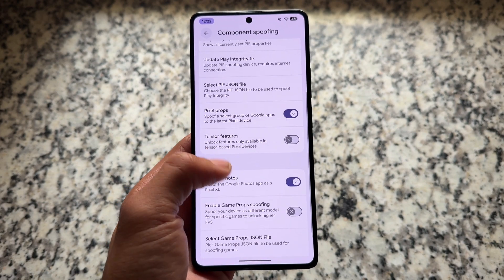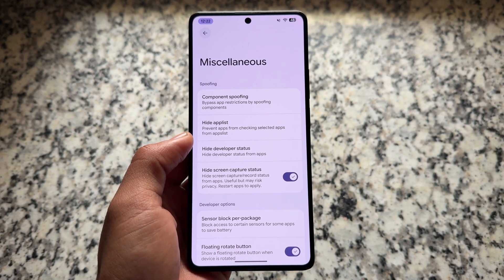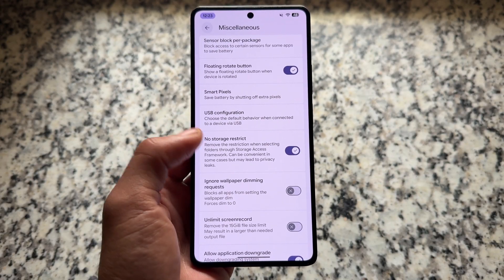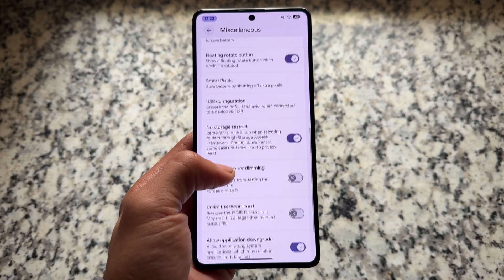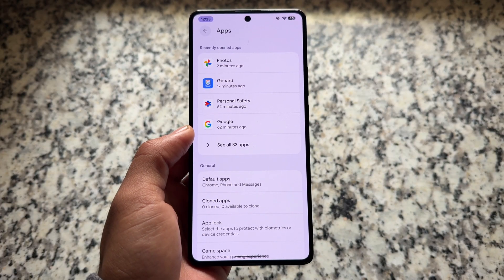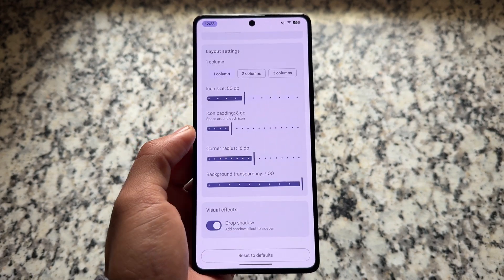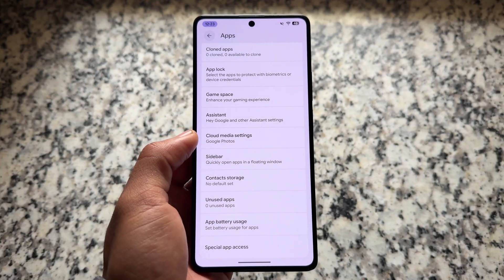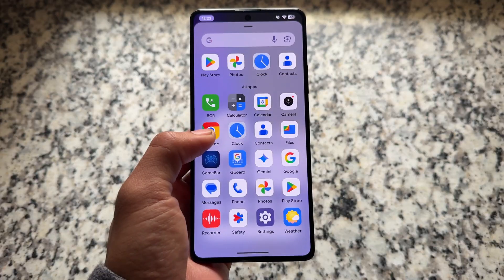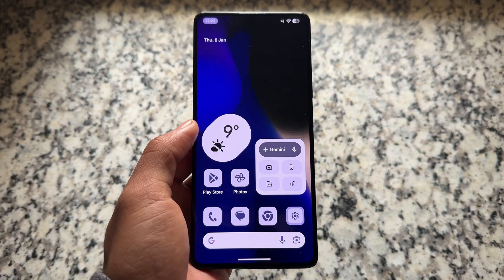Moving on to spoofing options — most of them are available, and if something is missing it's not a big deal as things get updated frequently. It also has the option for keybox spoofing. I'm not showing play integrity results because that's quite temporary — you can pass strong integrity if you have a working keybox. Everything else is similar, so that's it. Thanks for watching, hope you liked this video, see you in the next one.